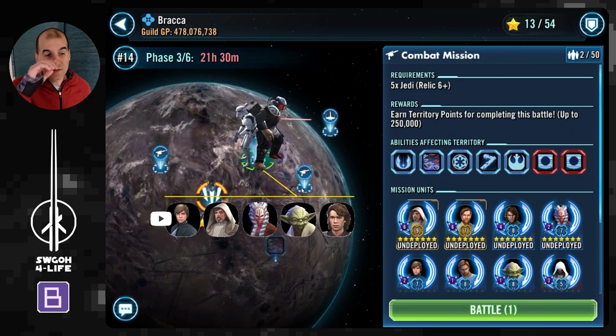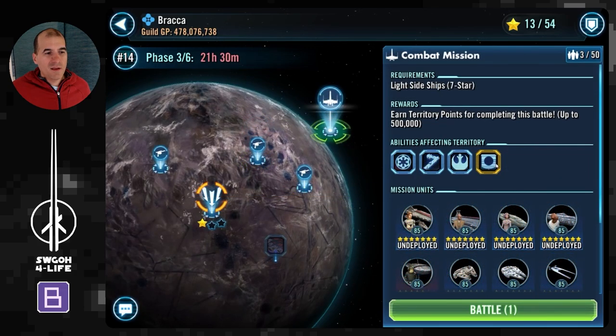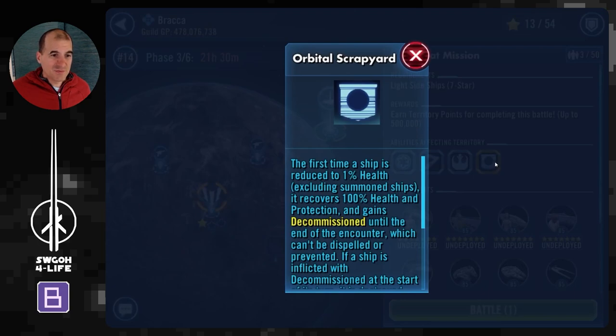Those are the two ground missions. We also have the Jedi mission. Here we'll be using Jedi Knight Luke as leader, with Jedi Master Luke, and then whichever free Jedi you have at Relic 6 or above — it won't matter all that much. Grandmaster Yoda is great since he gets a lot of turns and can quickly use Heroes Arise. The boss structure is the same: wave one has the stormtrooper commander, and wave two's boss is Ninth Sister, but she honestly doesn't do a whole lot.